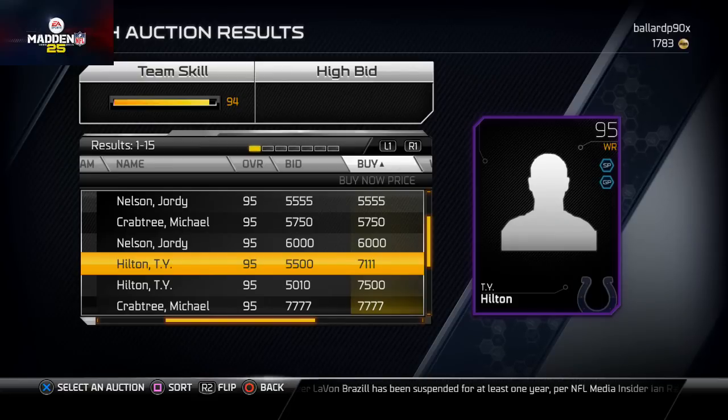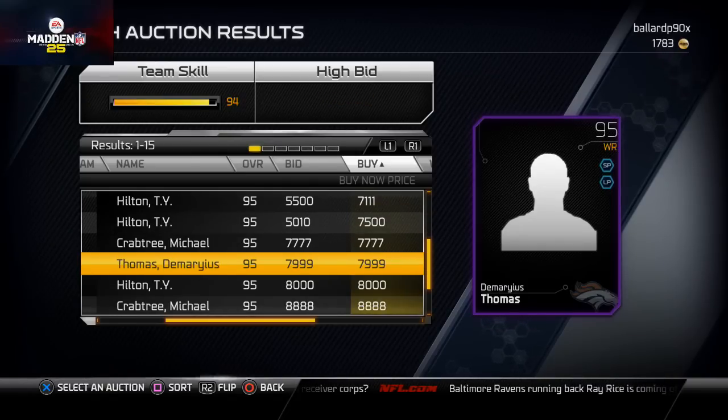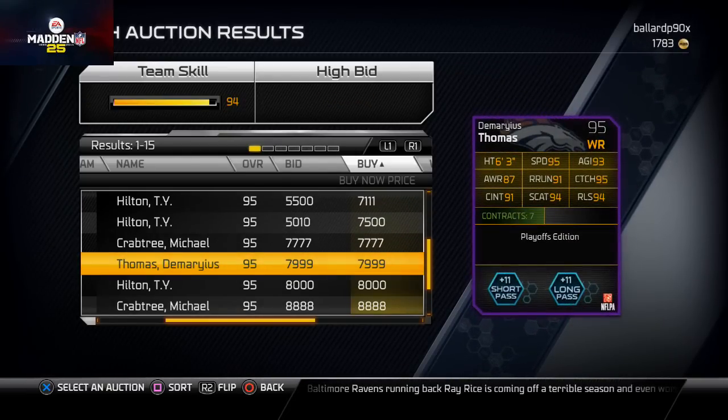The TY Hilton card is really good — 97 speed, 90 catching traffic, 92 spectacular catch, 94 catch. I was using this card for a while. You can also put him back in kick return, so there's a lot of versatility with him. The Demaryius Thomas card isn't bad either.